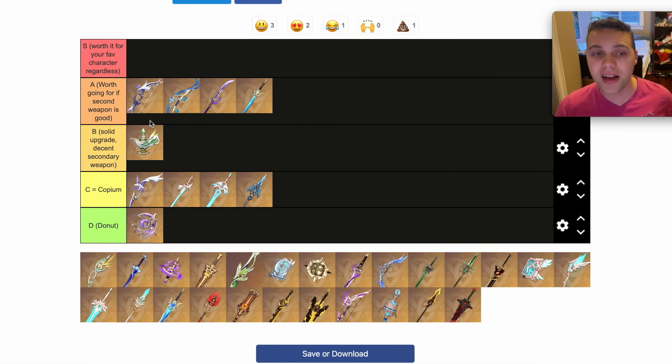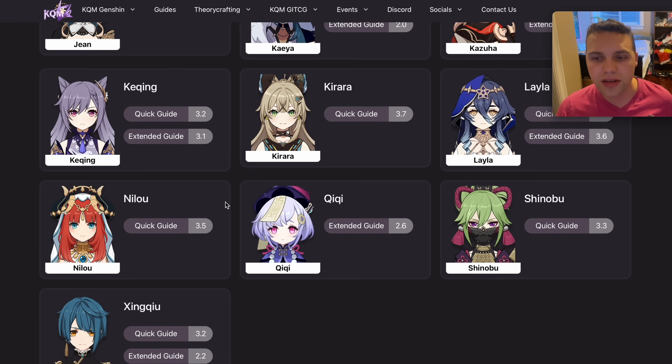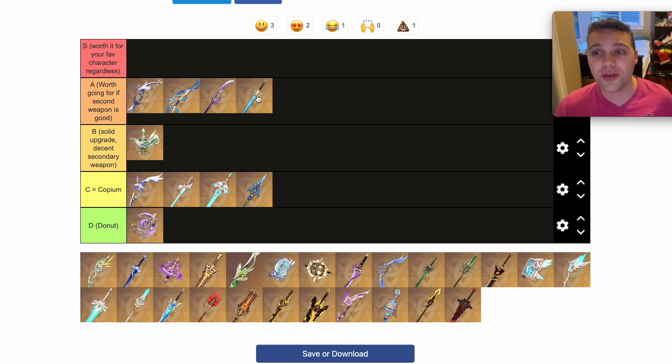The Freedom Sworn — another really solid A tier weapon. Really good for Kazuha, really good on Al-Haitham and a bunch of other sword characters. It's actually good on Bennett, good on Albedo in some teams, even good on Keqing, pretty good on Kuki. Freedom Sworn is just a great weapon, and definitely worth going for if it's the second option.